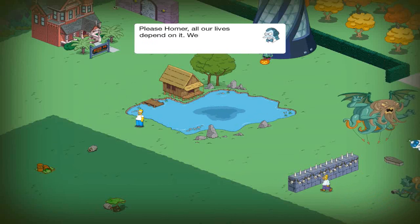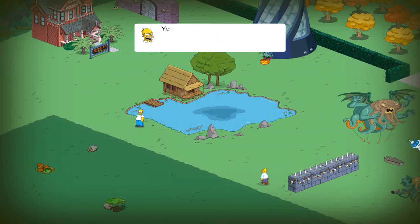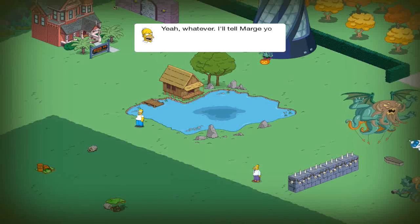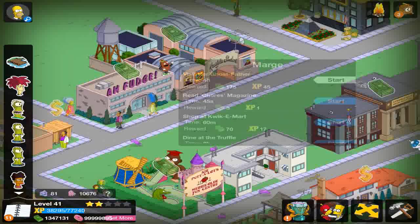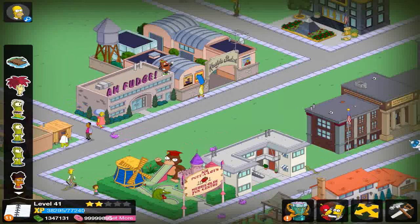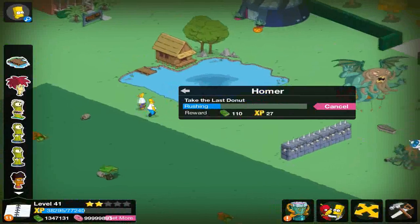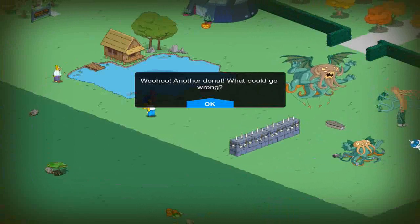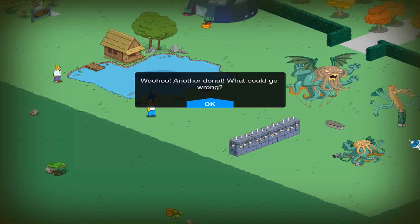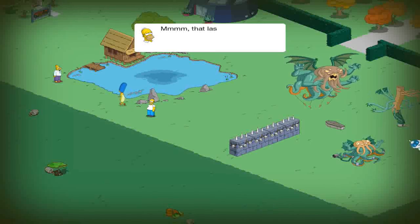Please, Homer. All our lives depend on it. Well, not mine — I guess I'm already a ghost. Yeah, whatever. I'll tell Marge you stopped by. So you have Marge visit her ghost father. And then we need to have Homer take the last donut. Don't, don't, don't. Ooh, another donut. What could go wrong? So that completes part 3 and we get another donut.